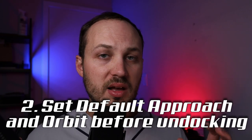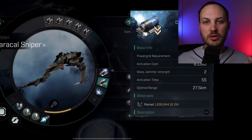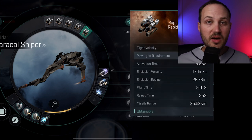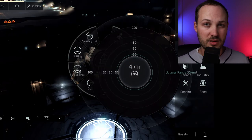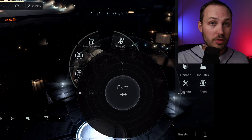Tip number two is to set your fitting and optimal ranges as close as possible to your tackle distances or ideal tackle distances. When you are flying any ship with a scram on it, you're pretty much going to have to be within 15 kilometers — that's for interceptors; normally it's about 13 kilometers for most ships. So fit appropriately: if you're fitting a bunch of scrams, there's no reason to fit long-range weapons. If you're going to be fitting long points, there's not really a reason to use short-range weapons. This also applies to prop mods — if you know you're going to be fighting in scram range, there may not be much point in using a microwarp drive because your enemy is most likely going to have a scram as well.